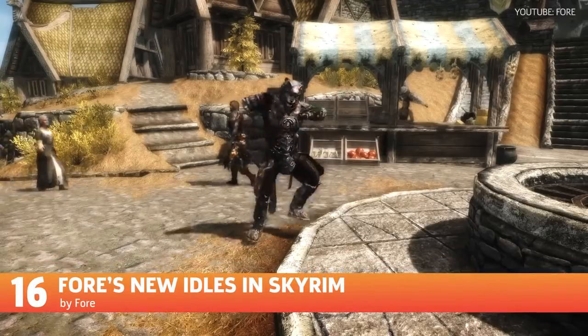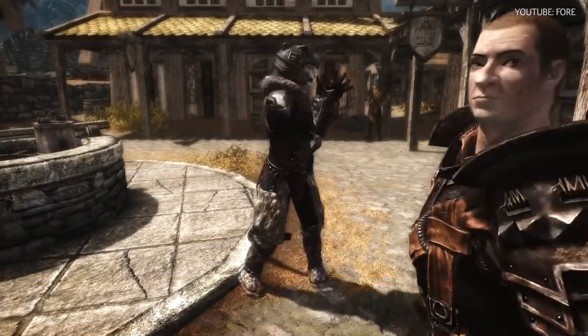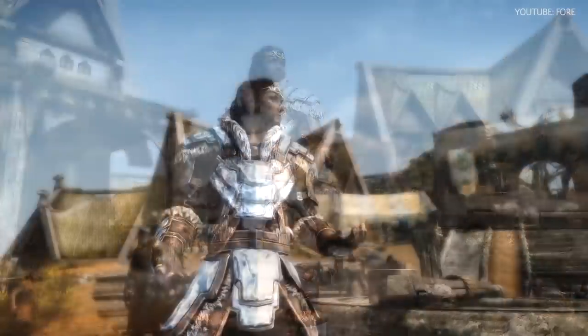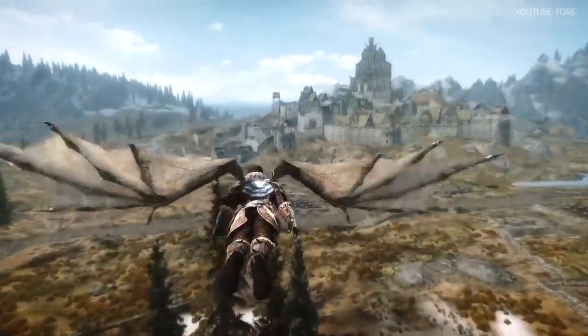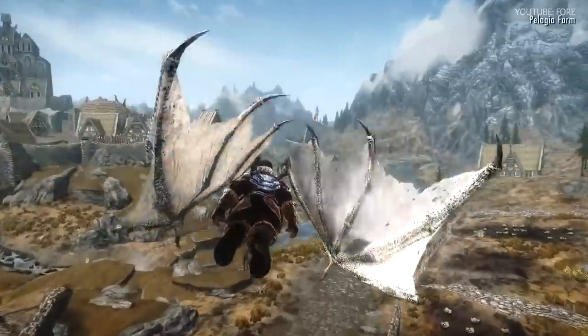Another popular mod in the animation department is New Idles. This adds custom animations to vanilla Skyrim that include idles and poses, kill moves, dance moves, creature animations, and more. The coolest thing I've seen done with this is coupling it with a flying mod — you can't tell me that's not cool.